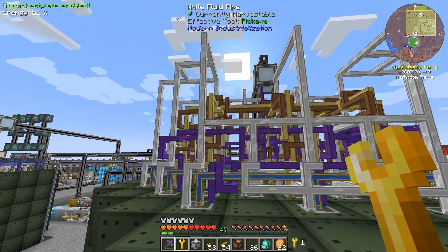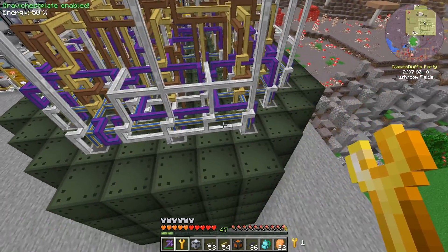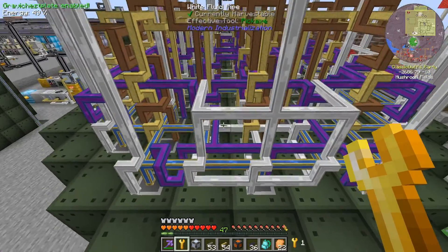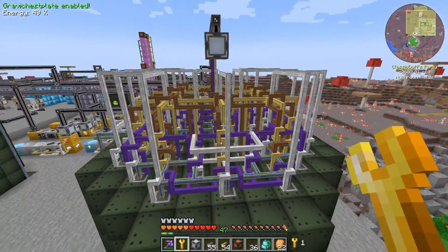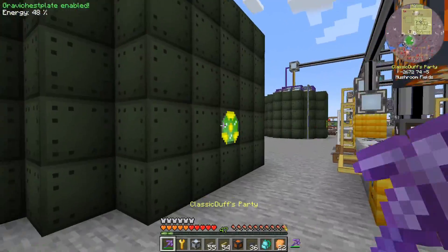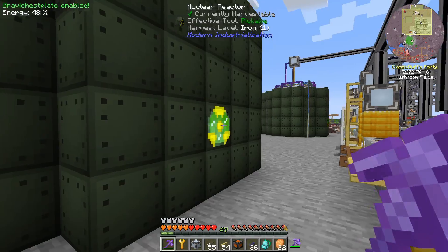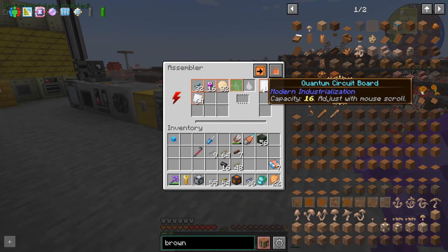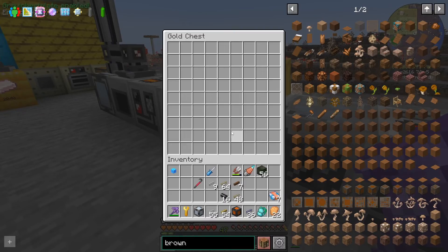I think everything's hooked up and all the inputs are good. We could probably cut off some of these connections to make it look a little bit better — debatable whether or not that actually looks better. The reactor's now back up and running after running into issues where there were 64 depleted fuel rods sitting in some of these slots, which was not ideal. If we pop over here, we now have 16 quantum circuit boards sitting in there and we're full on helium, which is cool.